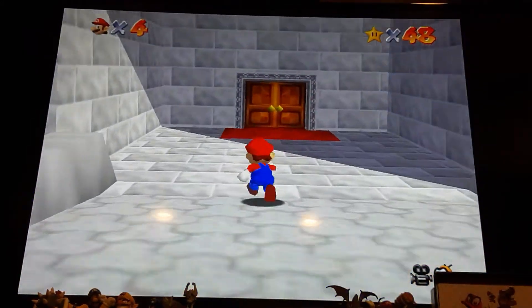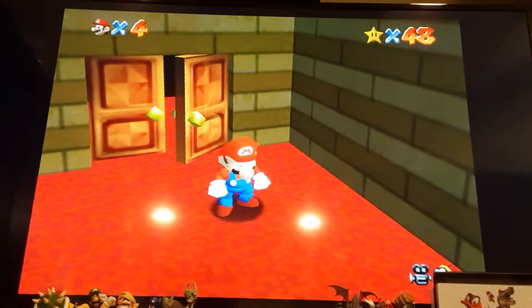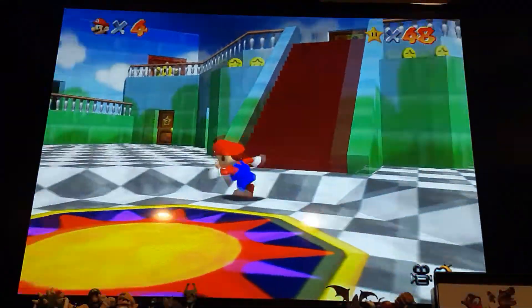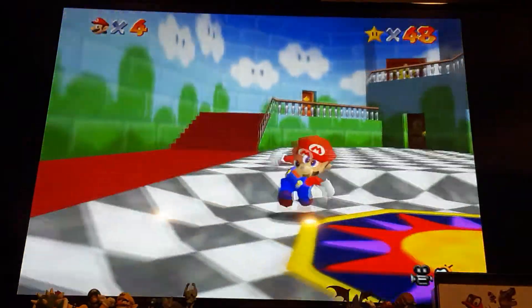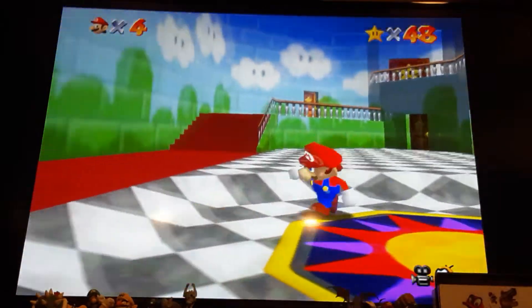First, you're going to go into the castle. You'll need to have at least 10 stars to do this. When you're first able to do it, you'll see a light coming from the ceiling and then it'll surround this carpet.